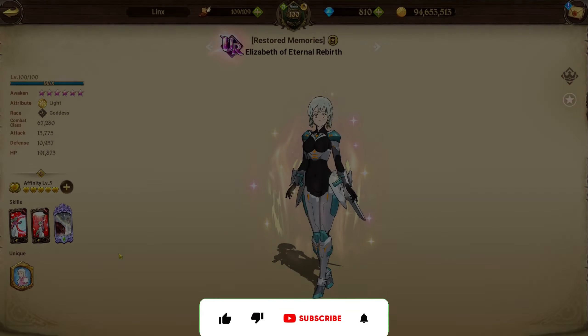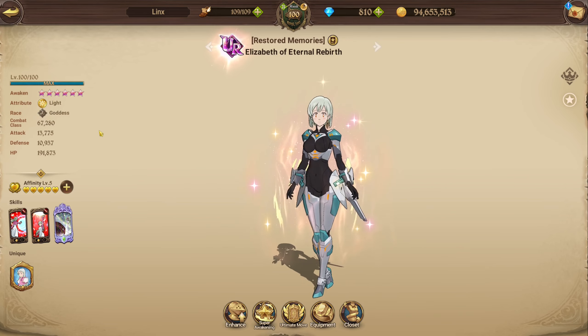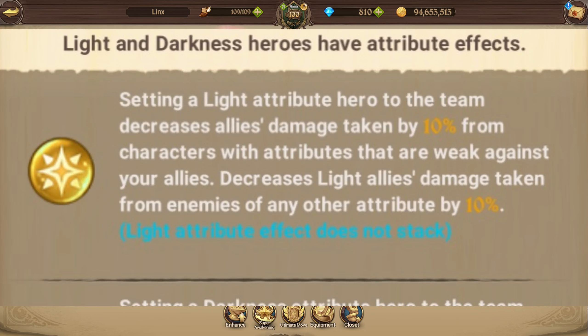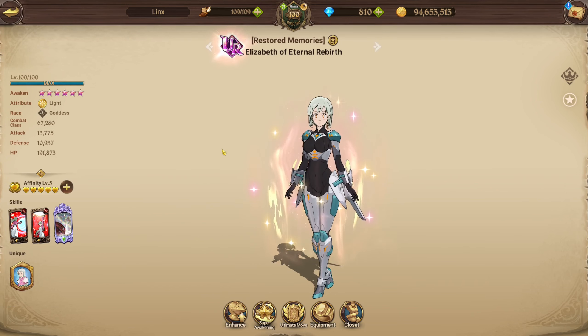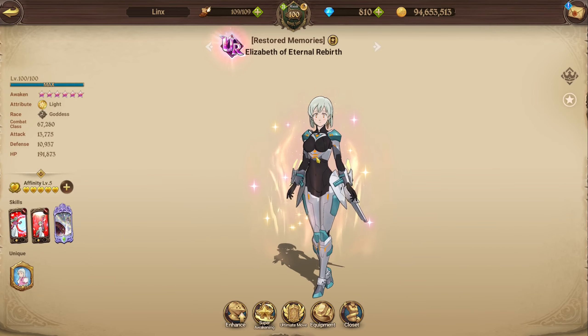She is the first light attribute hero in the game and as of right now the only light attribute hero. The light attribute decreases the damage light attribute heroes take by 10% from all other attributes, and also decreases damage taken by 10% for heroes on your team who have type advantage against an enemy opponent. I don't know if this stacks with the already inherent 20% damage reduction — it could be 30% or it could be 28% — but it's not a big difference.